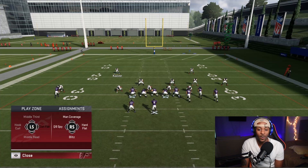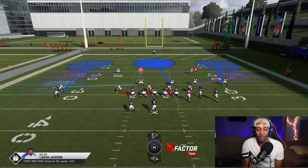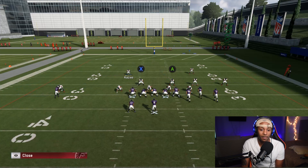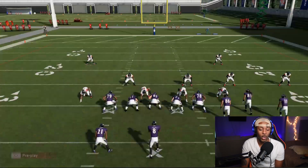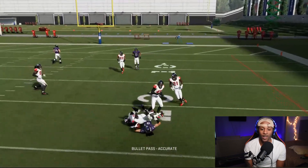Now you can get really creative — instead of running base Cover 3, you can have one linebacker blitzing and another taking middle thirds if you're expecting a deep post. Your defense starts to look completely different, and when your opponent reads the play art he saw on the previous play, it won't match what's on the field. That's a great way to confuse your opponent.